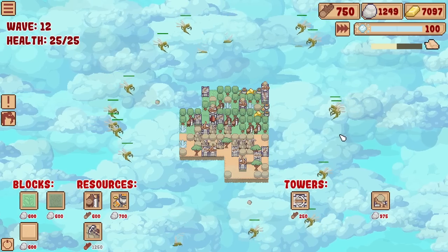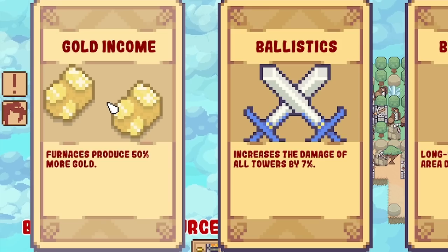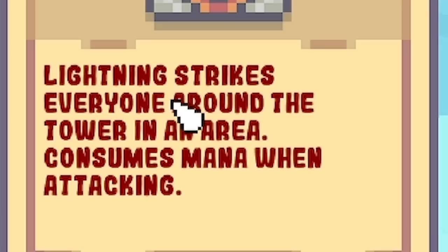This time we're just surrounded by a load of wasps - it's like a British summer, lovely. Anyway, four new upgrades: gold income by 50%, ballistics again, the bombardier tower again, or the Shock Tower - lightning strikes everyone around the tower in an area.